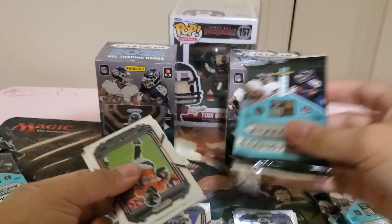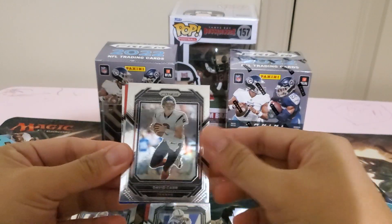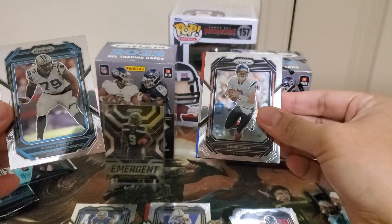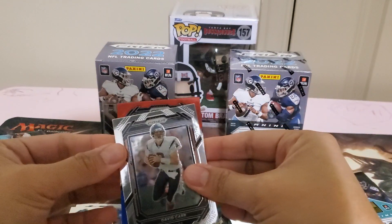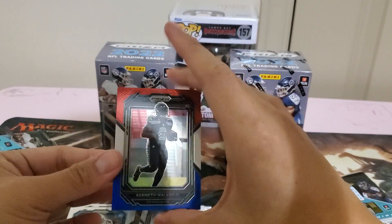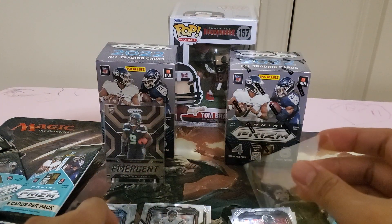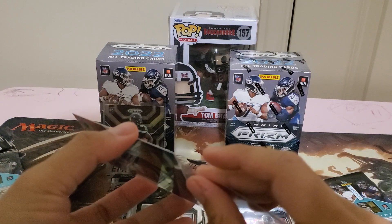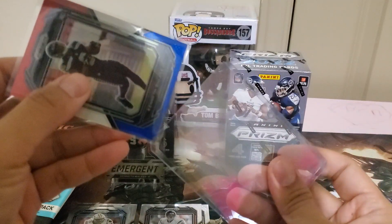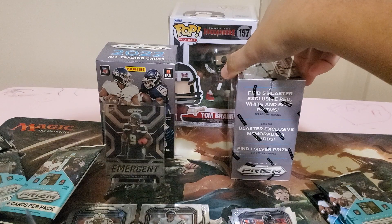Emergent has a new design too. Javonte — we got an RWB again, so not every pack is RWB. Ik'ing Connell from the Panthers. Equano — not a rookie... oh, it IS a rookie! I didn't see the logo there. Best hit for today — nice. Kenneth Walker RWB. I'm not sure this will pay off the box, but it's still good to hit. The box says five blaster-exclusive RWBs.